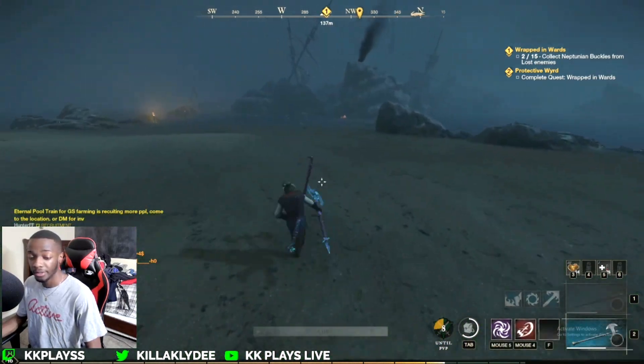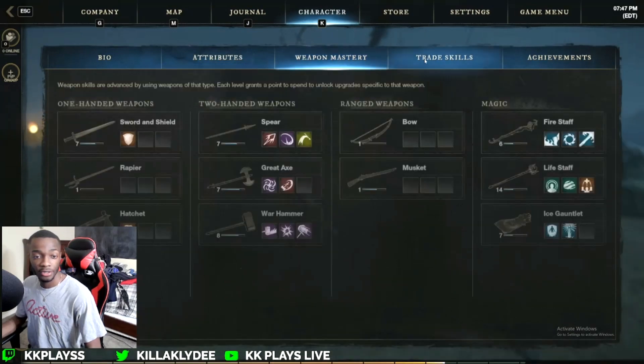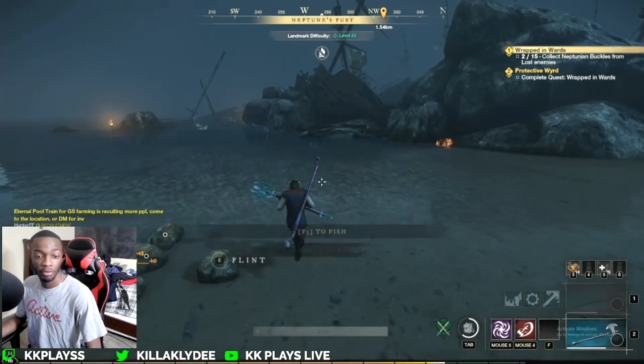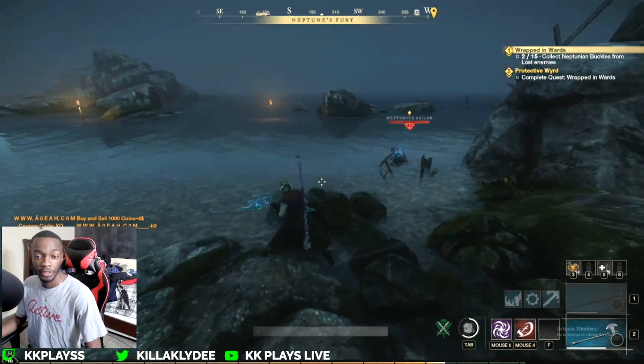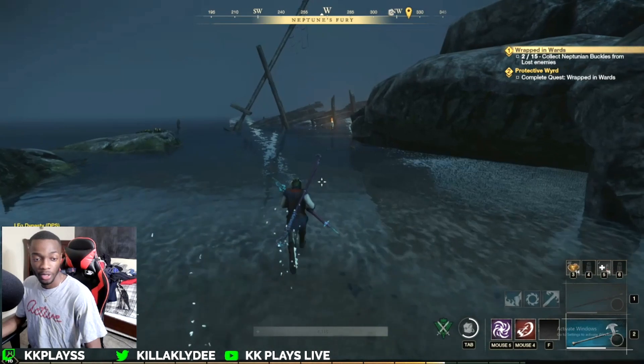As you can see, our trade skill for armoring is at 150. The next breakpoint is 175 — once I get there I'll start doing infused silk items to craft. But for now, I actually have a quest over here, and I'm going to go ahead and craft up some more silk items.